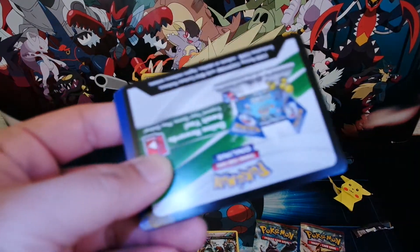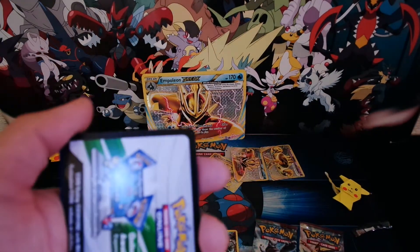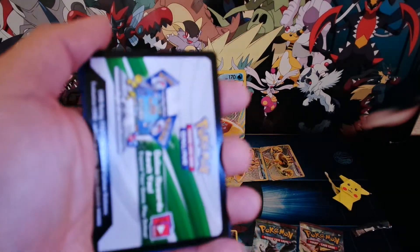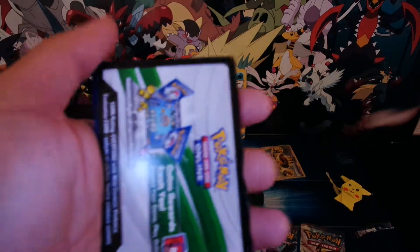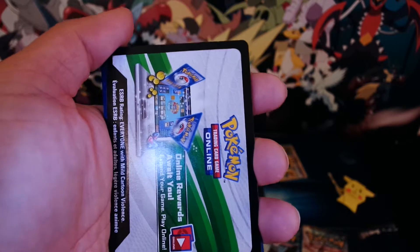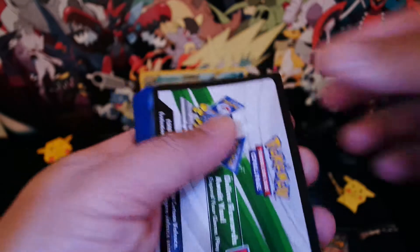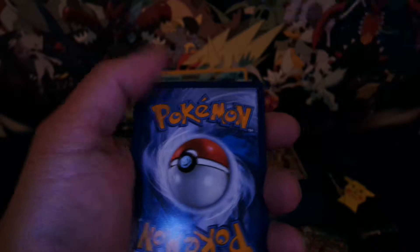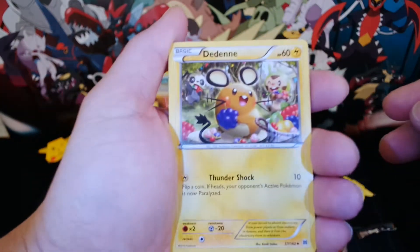I'm so excited for the TCG Generations set, where we have Venusaur, Charizard, Blastoise, and Pikachu, and they contain full art versions of those specified Pokemon. I can't wait to have those. Here's the card code for you guys. Let's do the magic trick and start opening.